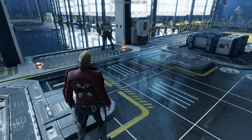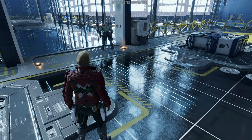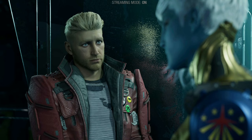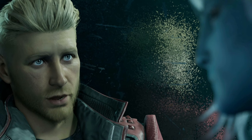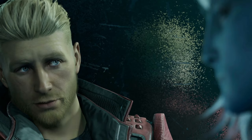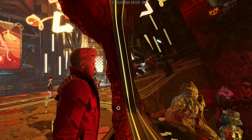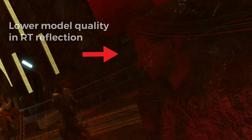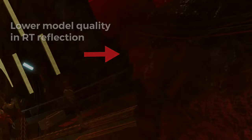In Guardians, ray tracing adds accurate reflections to most metal, glass and water surfaces. Given the sci-fi setting, there's actually many locations in which ray tracing drastically improves the game's appearance. In some cutscenes you also directly benefit from ray tracing, with camera shots focusing on reflective surfaces. I'd recommend using the lowest ray tracing preset, as the higher ones only make reflections sharper and less pixelated, but come with a big performance cost. One interesting thing here is that character models have lower details in reflections, but that's something you'd only notice if you really look out for it. On the flip side, it's amazing to be able to see characters walking in the background, being reflected in glass.